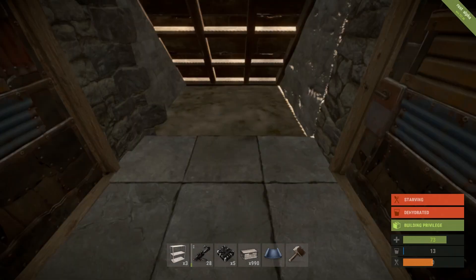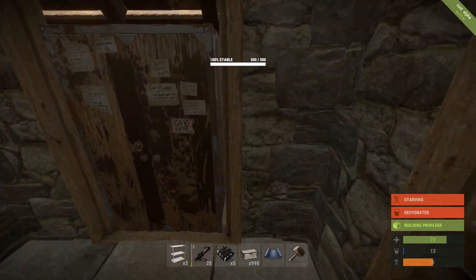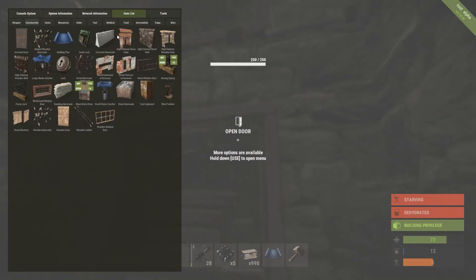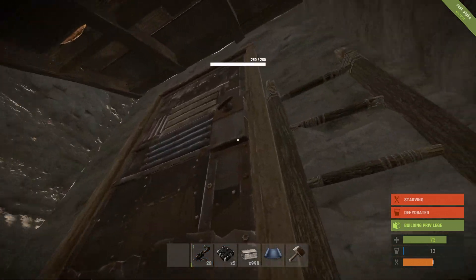Alright, for the shelf — you've got to be careful with this. Because the closer it is to you, the easier it will be to place the furnaces, but if it's too close it will be too hard to move around. And for the ladder to move up and down. And that's it — there's the base.